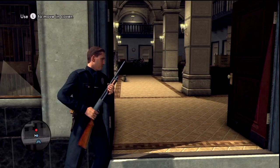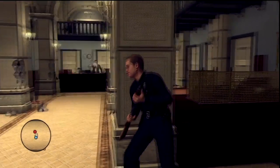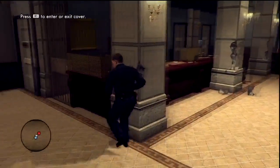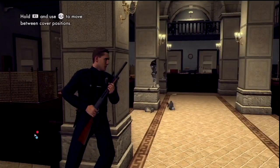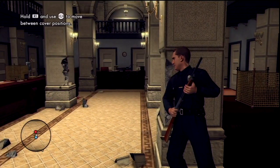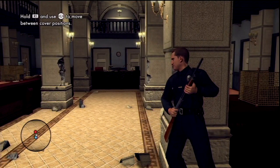Shotguns were never made for long-range shooting, so let's move up a bit. R1 to bounce into cover. You can also move across cover like Uncharted or Gears of War. Hold R1 and hold the direction, and you automatically go across like so. If you need to move up a little bit, just keep bouncing. Whenever he goes down, you don't ever want to move when they're actually shooting at you — that's just stupid.